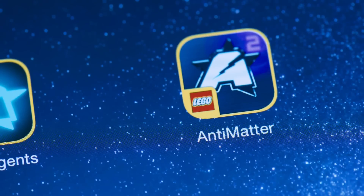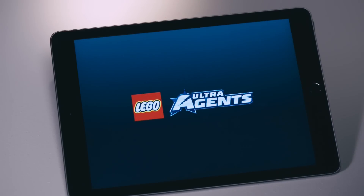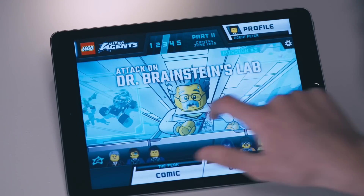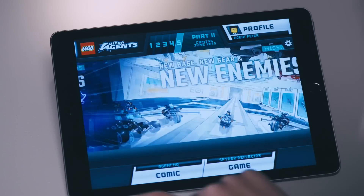This is how it works. First, you download the new Ultra Agents app to your tablet. From there, you will have access to a whole range of action-packed stories in which you are the hero.